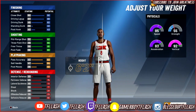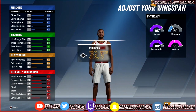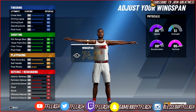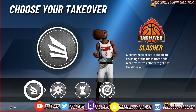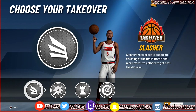Six-three and six-two isn't much of a difference, and your layup goes up with that. I put mine at six-two because you also get more for your mid-range. I put the lowest weight — weight doesn't really matter. I prefer to have my guard at six-two. For the takeover, I would put the slasher takeover because it's the best takeover in the game, next to playmaking and defending in my opinion.